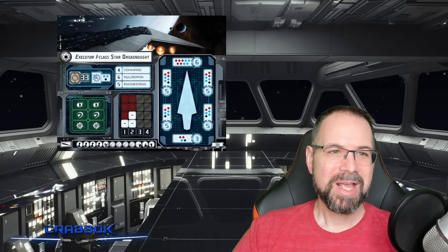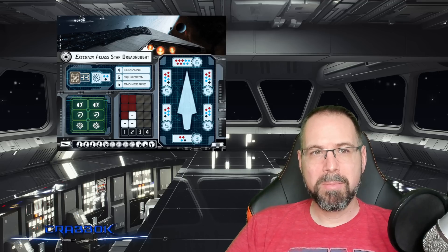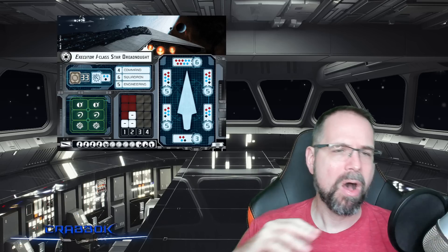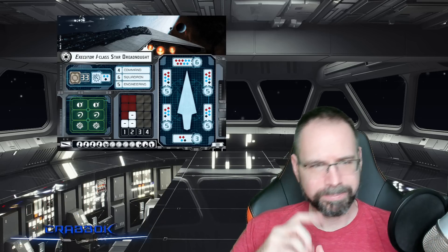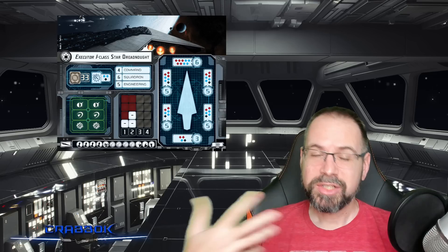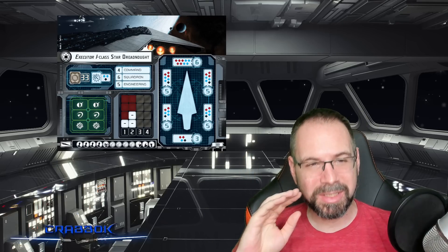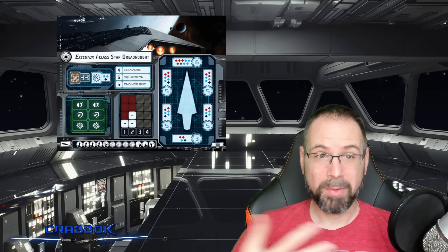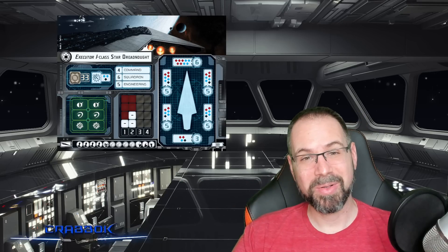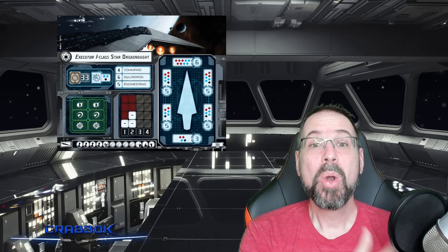Let's talk about some of our non-tournament legal ships, starting with the Executor 1 Class Star Dreadnought. Now we're getting into the version of the Super Star Destroyer that more accurately represents the Imperial Super Star Destroyers we see on screen — the red engines, flying over Hoth, your Episode 5 Executor. It's 381 points. This is not tournament legal because you have to have a commander, and the cheapest commander is 20 points, which would put you at 401. They point-costed it at 381 deliberately to make it expensive but also completely unavailable for tournament play — unless some scenario comes out that says you can run 400 points with no commander.